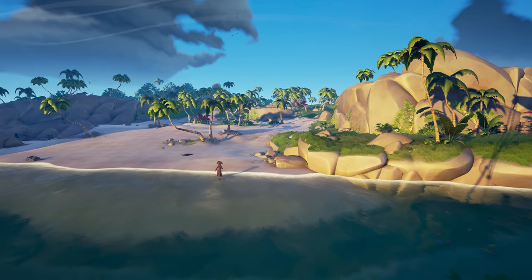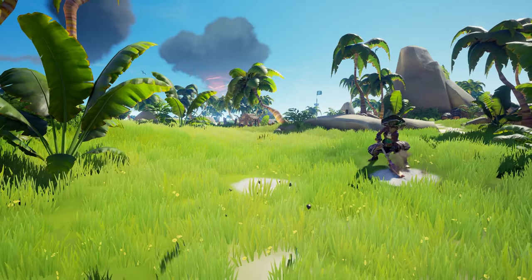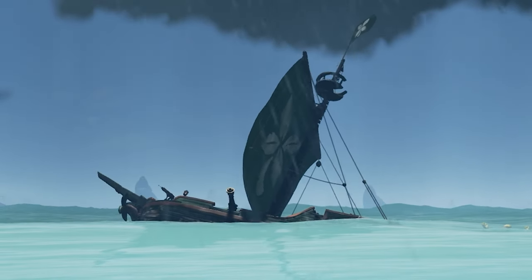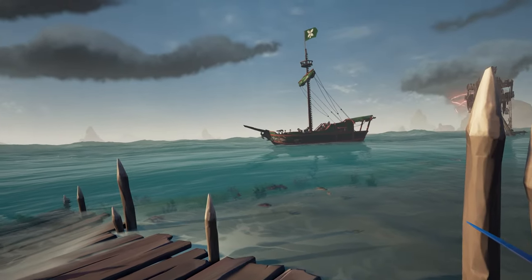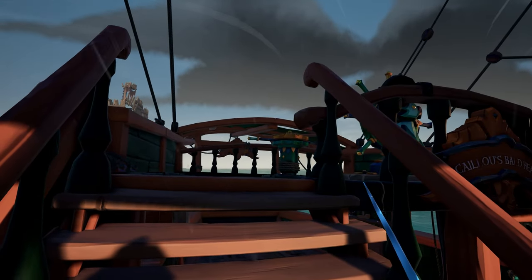For example, say that you're on an island on the other side digging up some treasure and you suddenly hear cannon fire and explosions. If you're anchored, it's probably already too late to save your ship or get away. But if your anchor wasn't down, you could likely sword dash through the water, climb up onto your ship, and start sailing away, repairing, and most likely be able to escape.